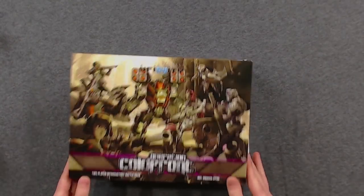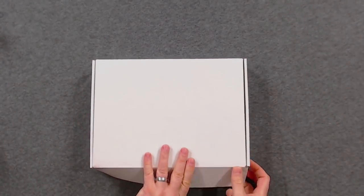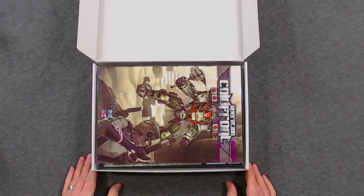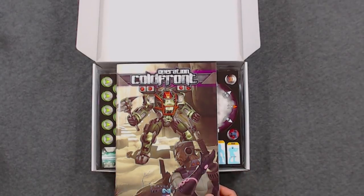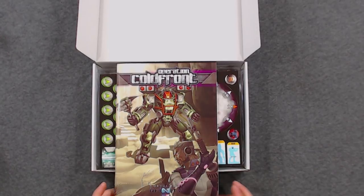This is the box you'll receive — inside a slipcover there's a white box with everything you need to get up and running playing Infinity. I have already opened mine so yours may be in a different order. You get a chunky rulebook here, which is an introduction to Infinity and the Operation Cold Front mission pack.